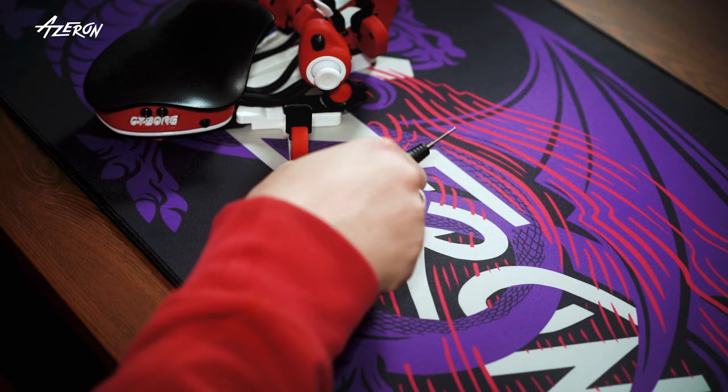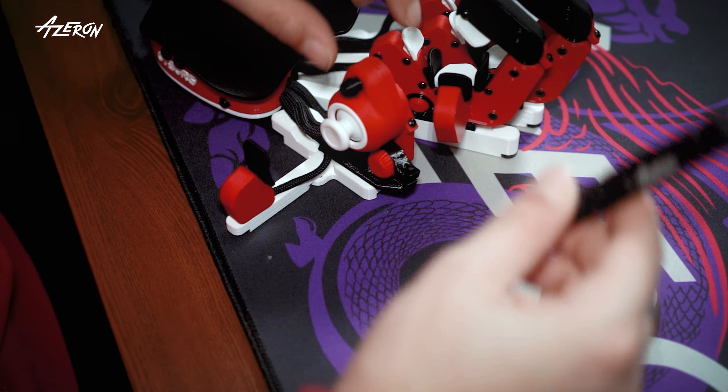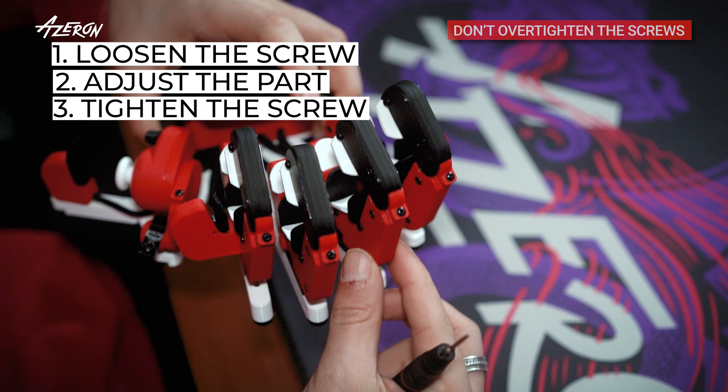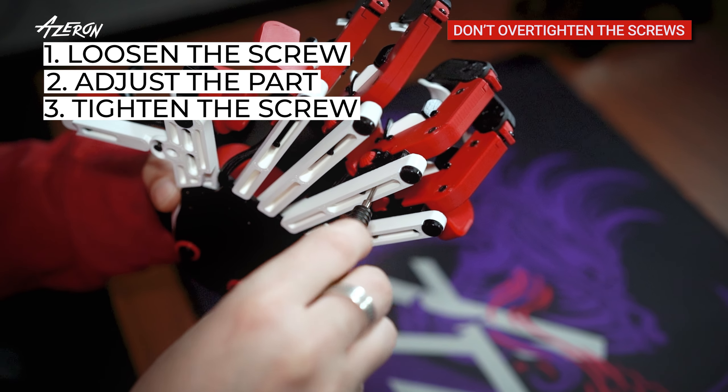And if by some miracle you can't, grab the included screwdriver and tweak the frame of the keypad. Just a little twist here and there. Loosen a screw, adjust the part and then tighten it back up.